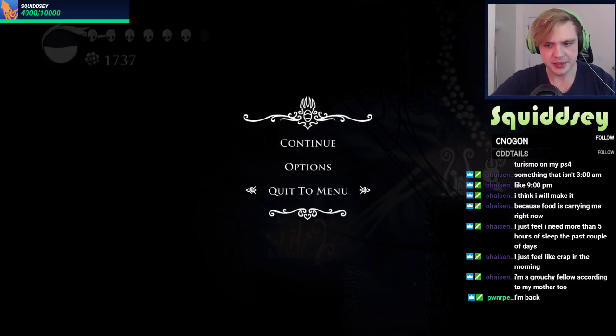We can go even further — what's this mechanism slot? It's for some kind of pass. I think we need to find a tram pass in order to use the tram, but for now that's absolutely useless to us.